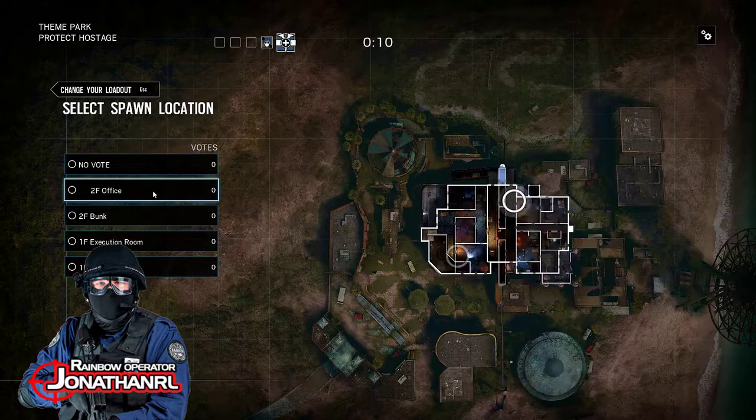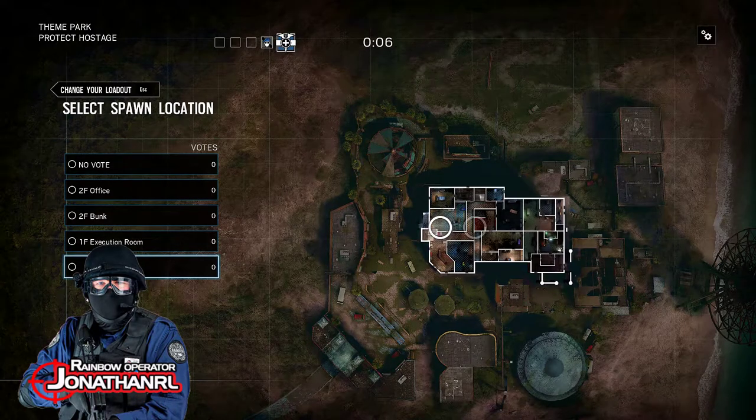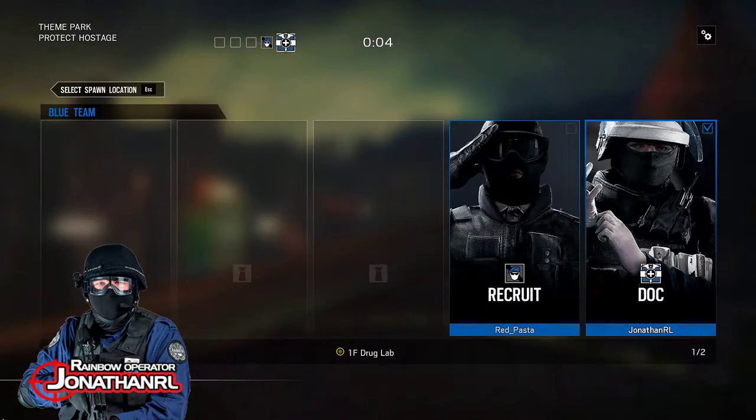Primary weapon — just pick anything that's not a shotgun, basically. Then pick the drug lab.